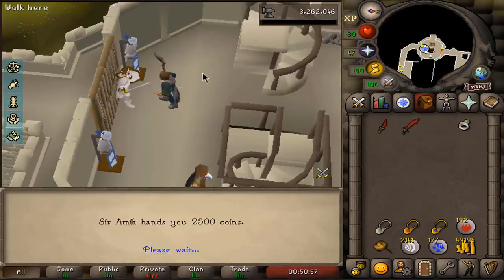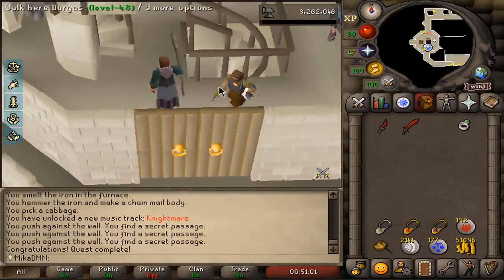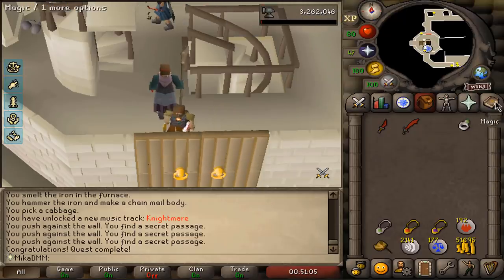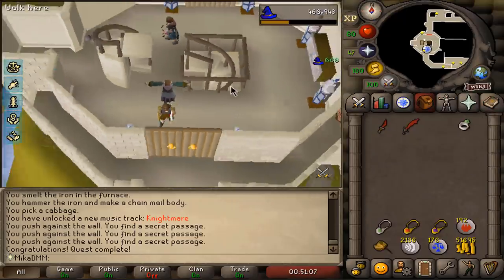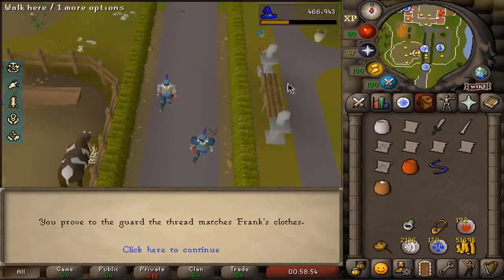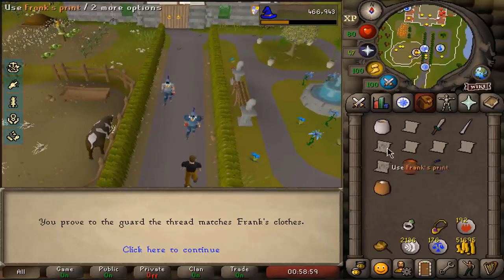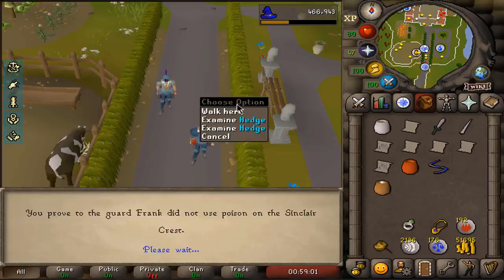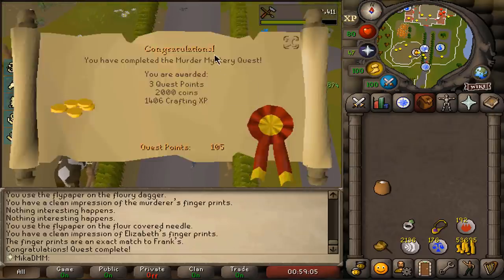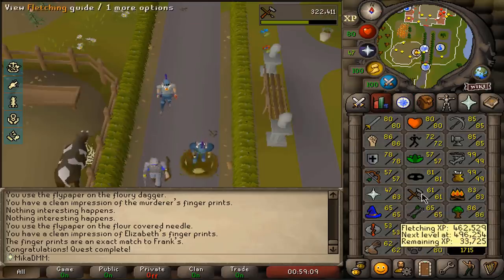Sir Amik Varze, my homie. We just did Black Knight's Fortress — thanks for free cash. None of these quests give me any points. But let's go do Murder Mystery. I just speedran this quest — I didn't know that you can see the color of the thread, and then there's only two killers, so there's only two options. You can do this quest in like three to five minutes. Murder Mystery done, and a bit of crafting XP.